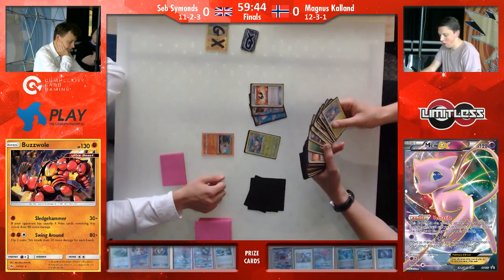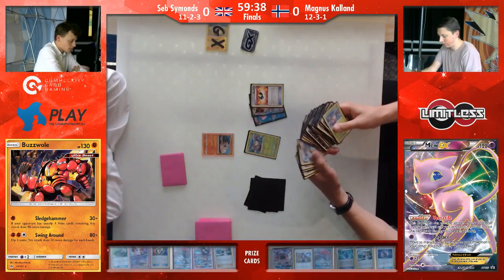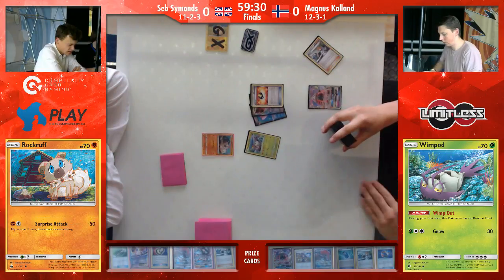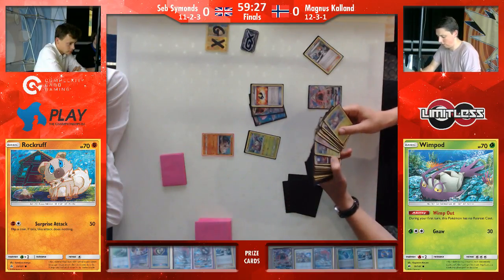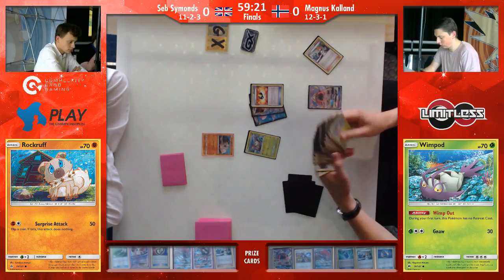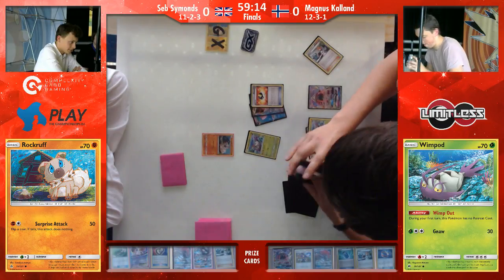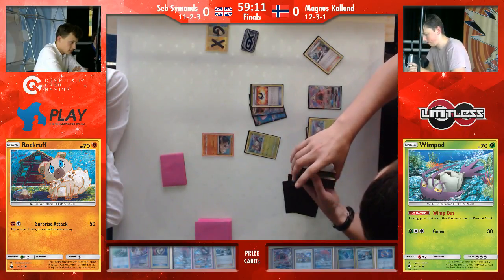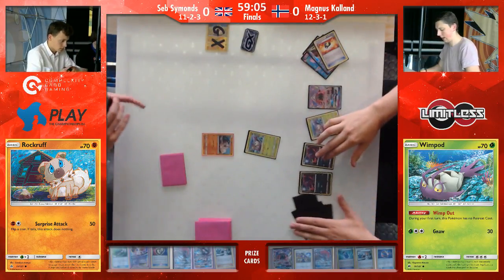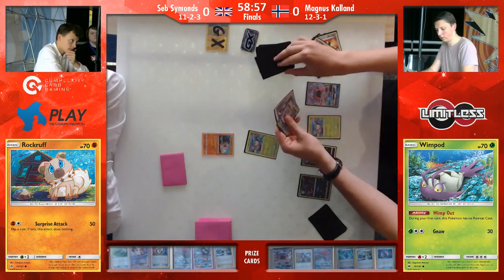Magnus starting with his Wimpod, opening Ultra Ball, probably going for Bridget and Leila to get the bench full with basic Pokémon. He did discard the Mew EX — Mew EX is a two-of in Magnus' deck. Against Zoroark and Golisopod EX it's a card which can take the one-hit knockout, so it's really important in that matchup. But against Zoroark decks especially you don't need it at all — the opponent has resistance and it can be one-hit knocked out by Zoroark for just a double color energy card. Just put it in the discard pile.